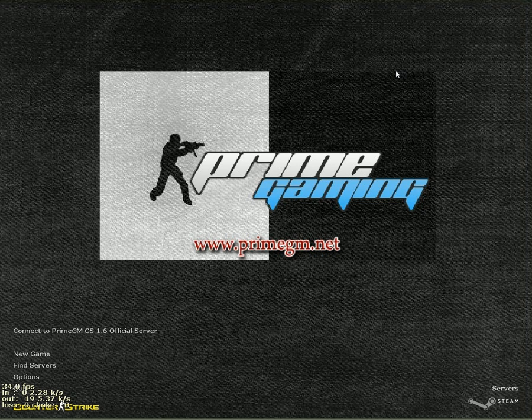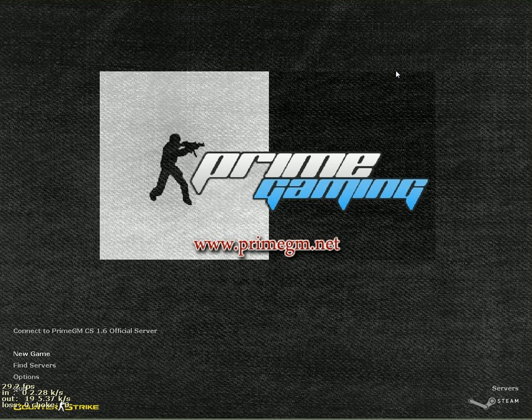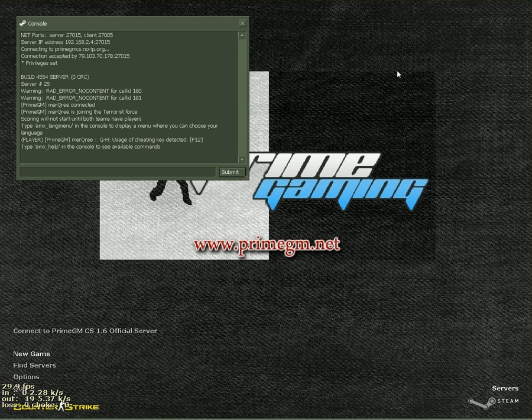The client works like any other client. By pressing the symbol next to the number 1, you can open the console and do whatever you want — connect to another server, for example, or set your bindings.